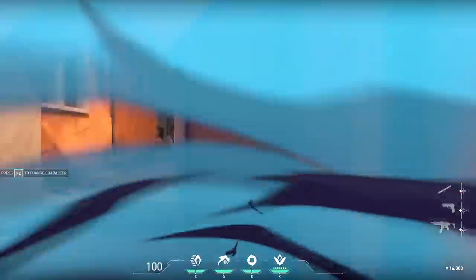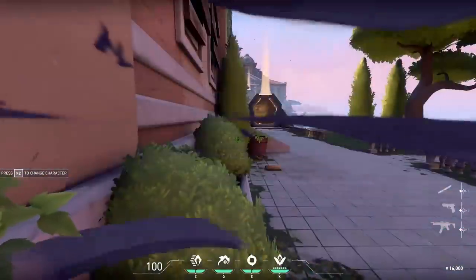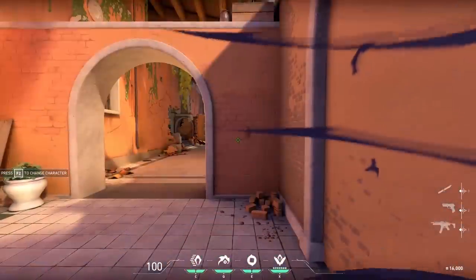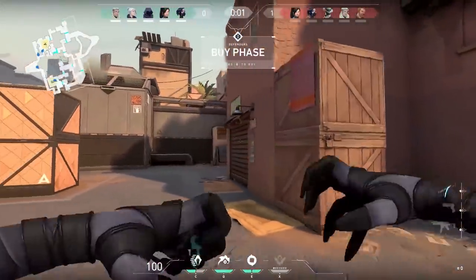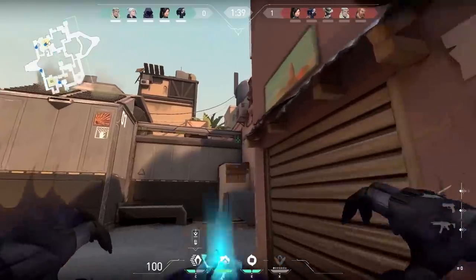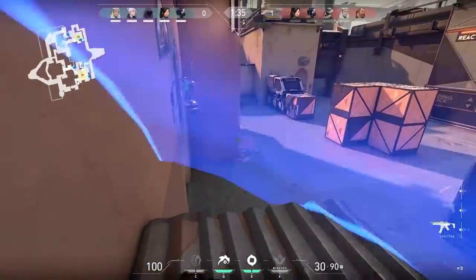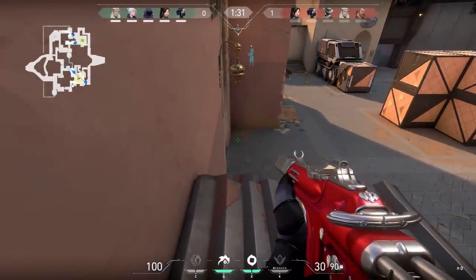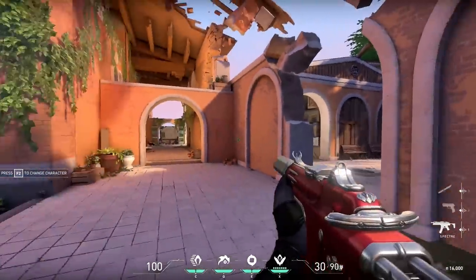Here are some examples — it's not massively long range, and there is a delay from activation to arrival. If the enemy catches you mid-port, they can kill you since you've effectively got your weapon holstered. You get two of these per round, and it is an ability you have to buy. Any Omen or Jett can get to these double crates — check them or they'll ruin your day.